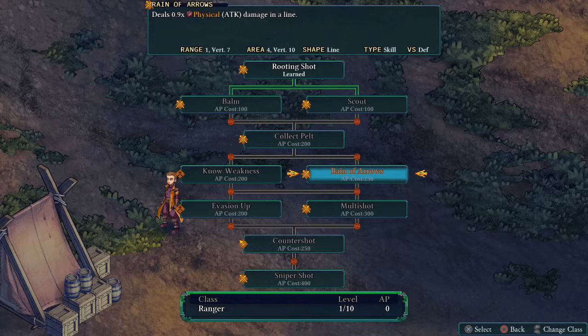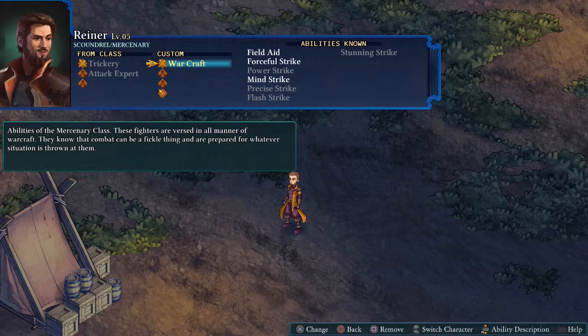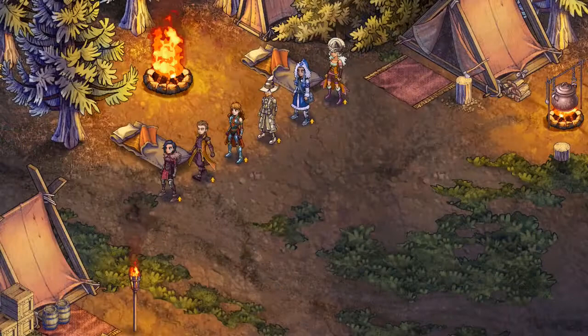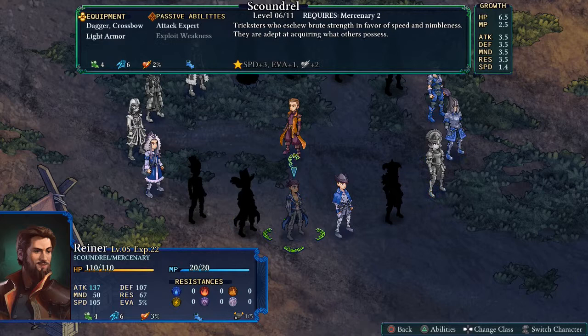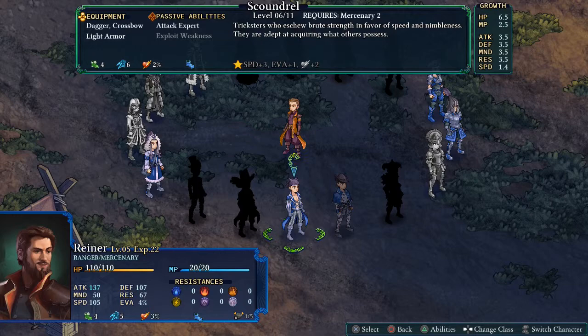We have enough healing coming from elsewhere, so let's actually change his class — upgrading to Ranger. That also means he's going to be able to use the Longbow instead of the Crossbow, which gives us more options for range damage. I think the Longbow does have an extra tile range compared to the Crossbow. We'll make sure the secondary class is going to be Trickery.